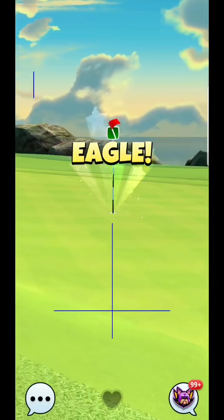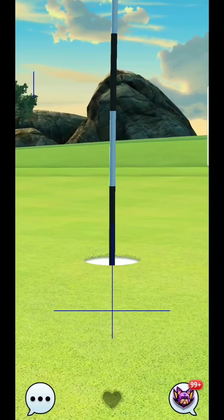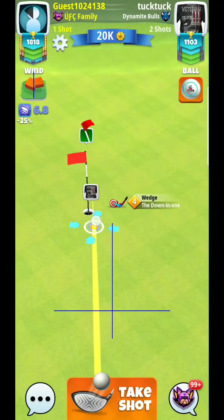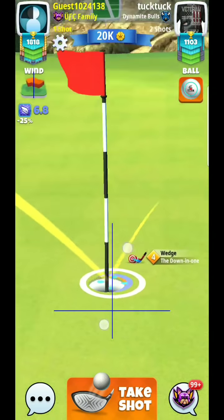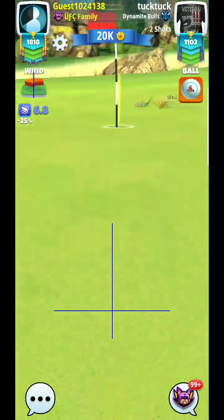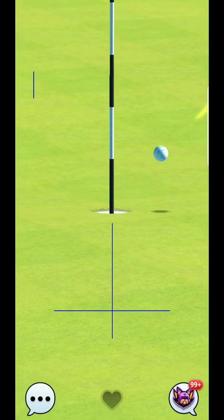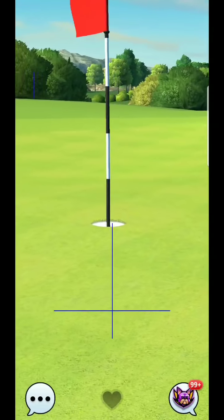It looks like the opponent is actually able to roll that in — it's two in a row. Surprising, making that from the sand especially two in a row — tough thing to do. But we should easily get our eagle here. Just play enough wind to run it into the stick, kind of like this — great ball either way should still go in. Sure enough, there it is — we got our eagle.